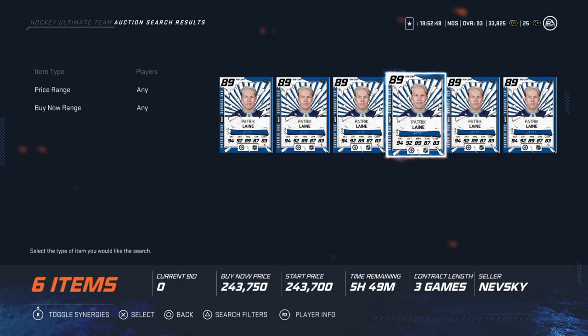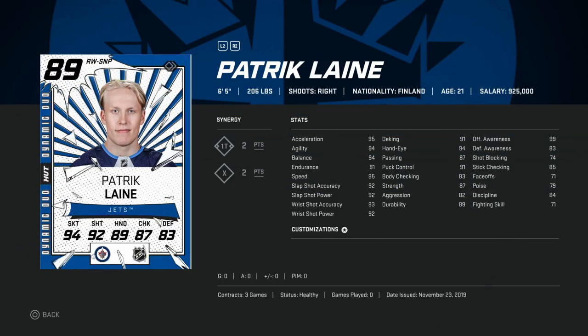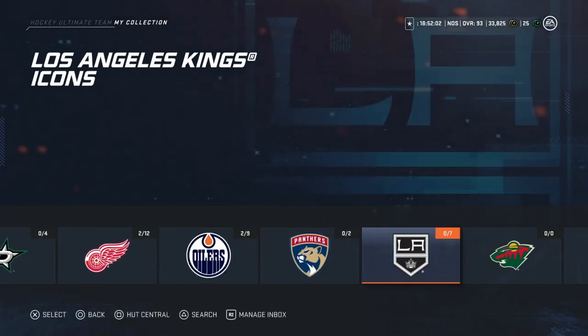Next is the Patrick Laine duo card — right around the same range as Pastrnak. He's 6'5", 206 pounds, a two-timer, two-extra. If you like to control play rather than going up and down the boards, this is your guy. 95 speed but his shot is over 92; offensive awareness at 99; hand-eye and deking at 94 and 91. I'd personally choose Pastrnak, but a lot of top players — Hockey Kings, Regs, John Wayne — all love Laine. At that price it's a fantastic buy.